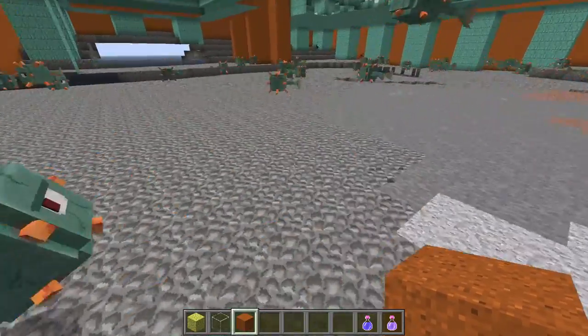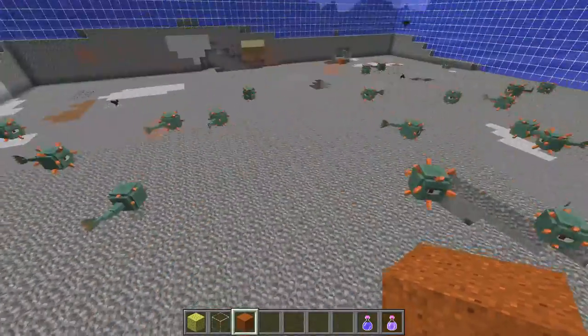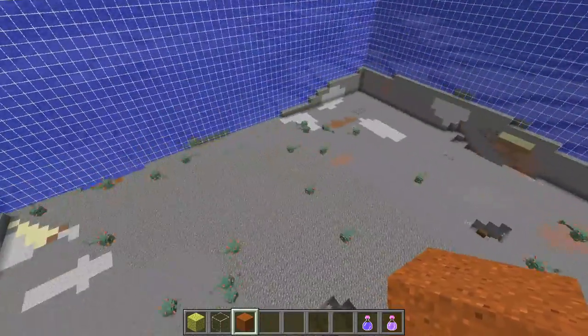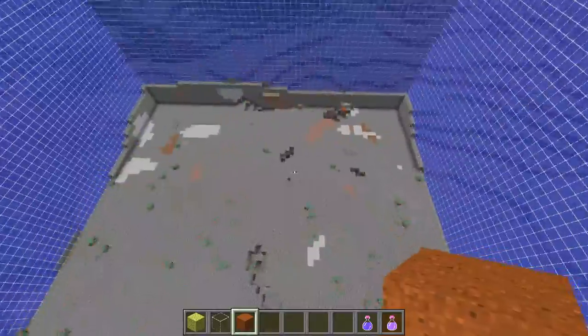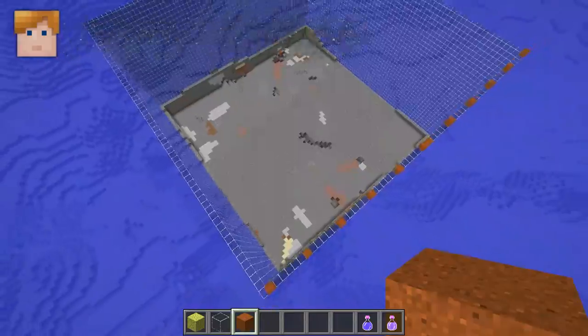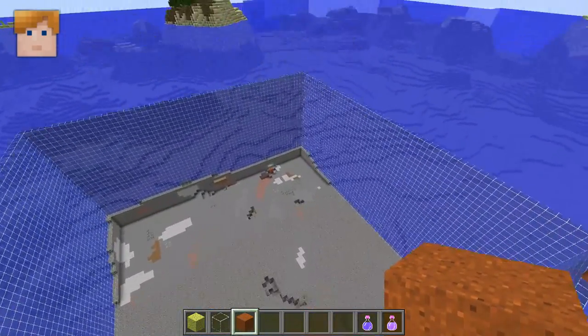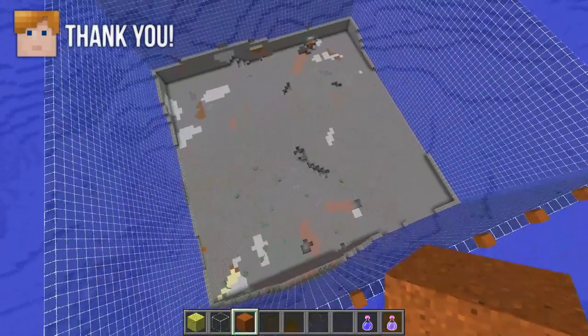Once you're down here, you'll be done — you'll have your area completely spawn-proofed for guardians. Any remaining guardians will despawn. The last thing I recommend is filling in a layer of water at the bottom so you can't have any slime spawning.